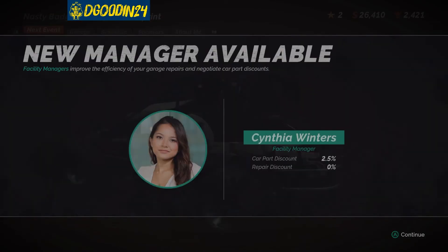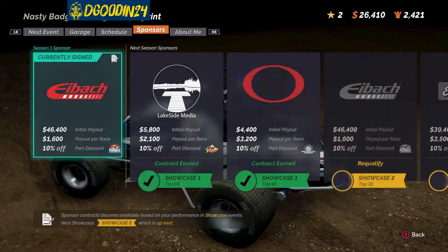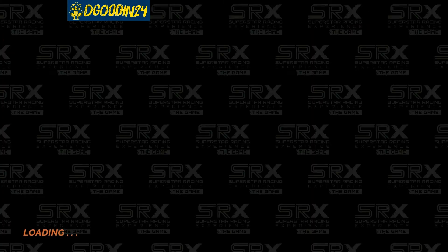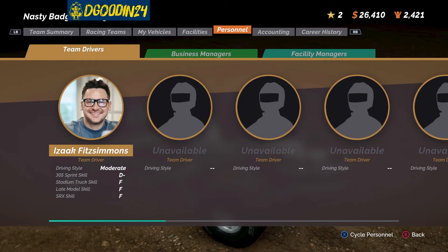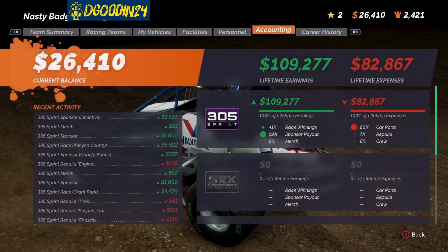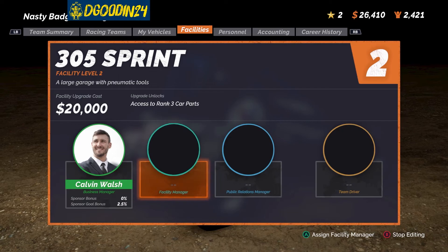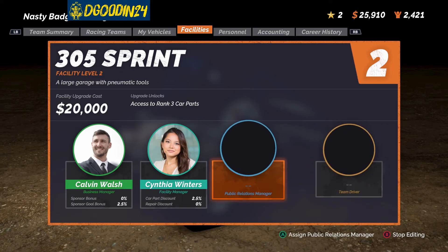We've got a showcase race and a new manager available. Let me check our current manager. Going to top 22s here. Let's go back - we need all the money we can get in this sponsorship career. Going to personnel - can I hire them? Here we go. Let's go ahead and hire her for five hundred dollars - sure, why not. Don't need a team driver, so let's ignore that and move forward.